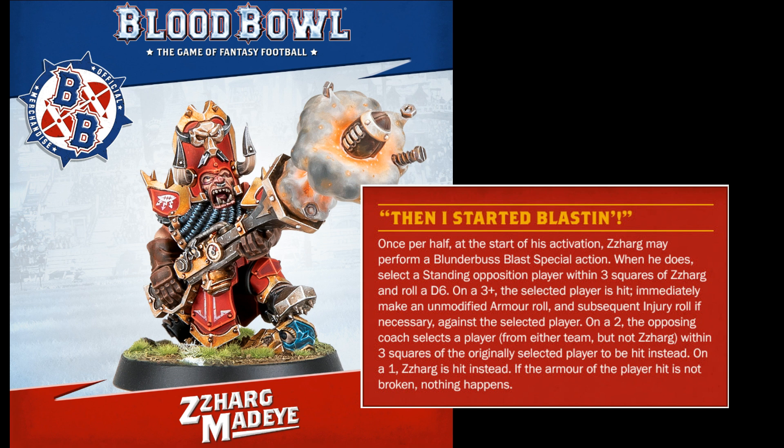This is a great rule as it allows Zarg to target opponents to clear a space for a runner or take out a player in defensive support — and all from three spaces away. It's a shame that it's a once-per-half action, as I expect Zarg to have Secret Weapon, which may hinder his chances of being there for later carnage. But I may be wrong. The jeopardy of a roll of 1 or 2 is great too, especially with the opponent being able to target one of your teammates if the dice rolls go against you.